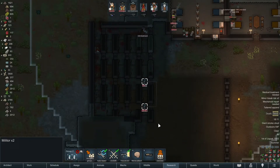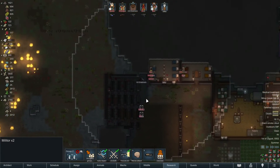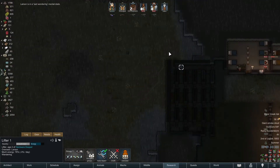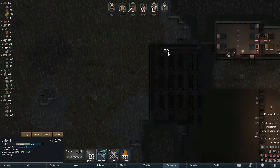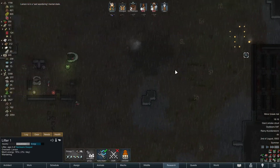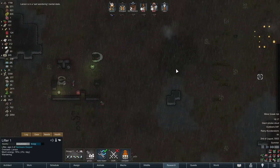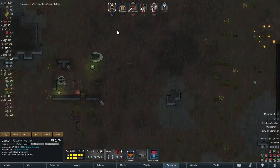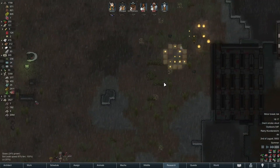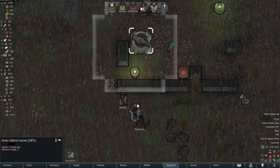Get in here guys - we'll get them repaired up, no worries. That wasn't so bad, thanks to the help of the trading caravan who got themselves killed. Bad news though - Larson's in a mental break and this lifter is about to wander out there. Luckily the fire won't hurt him and there's rain right now, but still not good. That's what happens when your mechinator is all messed up and goes on a mental break.